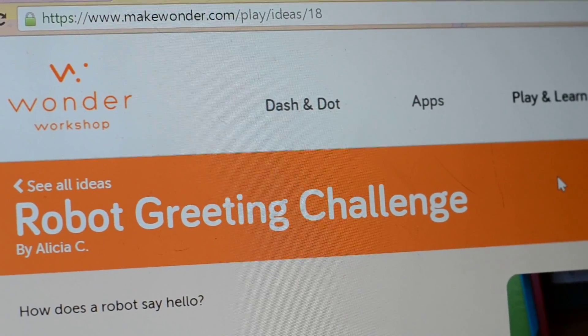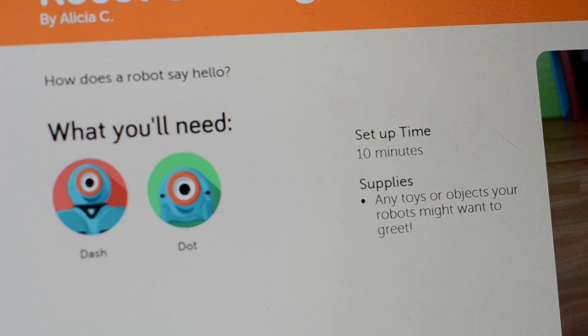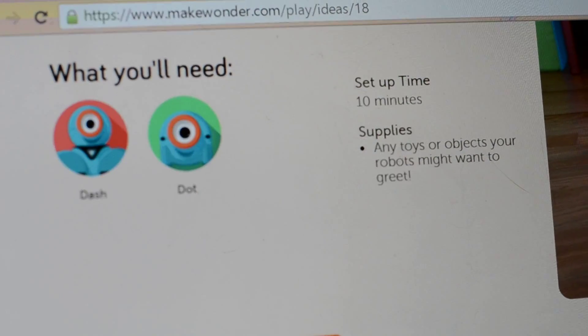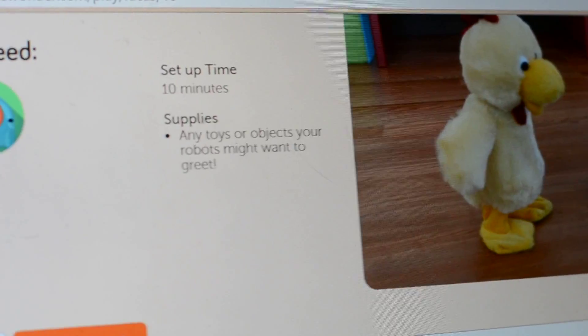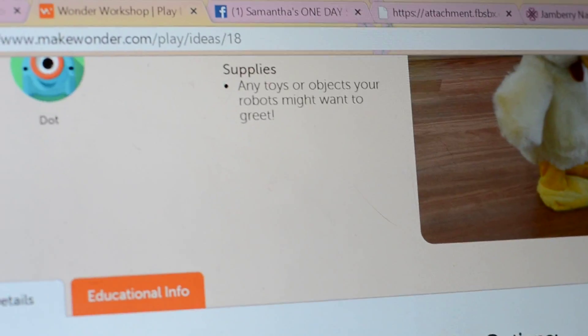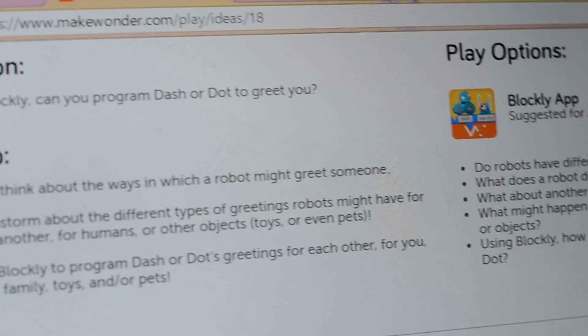Here we are on the Make Wonder Play Ideas site and we are going to do the robot greeting challenge. We'll need Dash or Dot and it'll take about 10 minutes to set up, which we already did. This is for Dash or Dot to greet our animals or humans, and we already have our setup here.